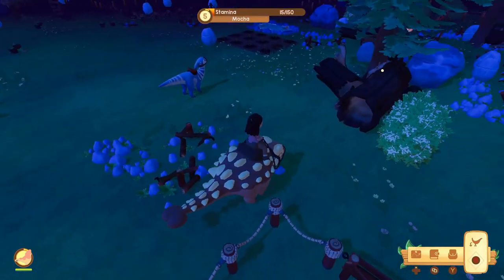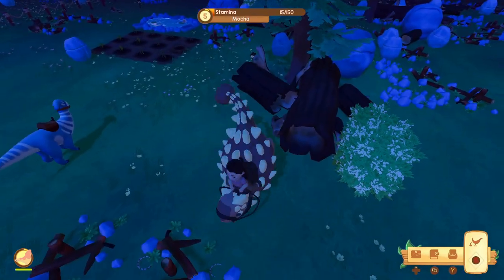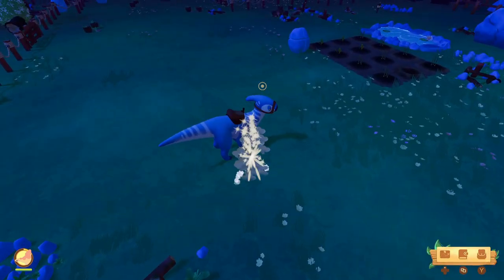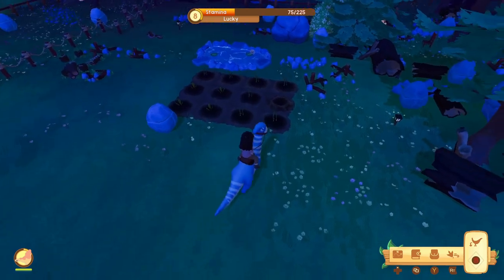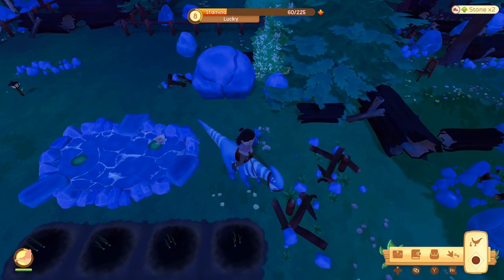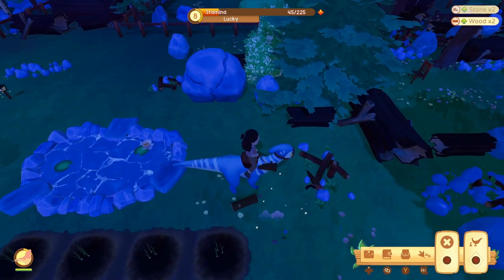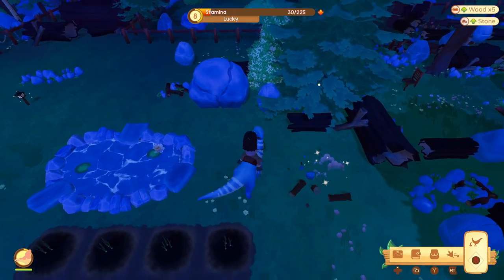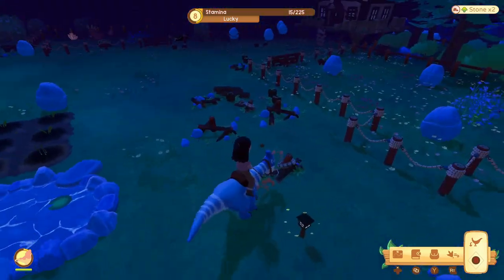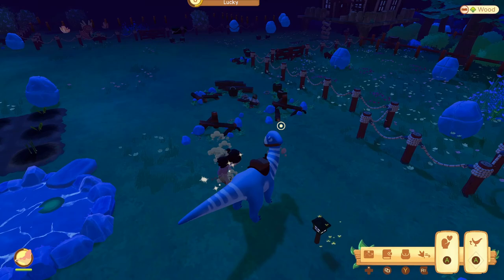I'm going to keep doing some more clearing on the ranch and then sleep through the night. The next day, I intend to only clear the ranch, go to town, see what's on the quest board, and then clear the ranch. That's going to be the main thing I do for the rest of the in-game days - work on making my ranch the best it can be.